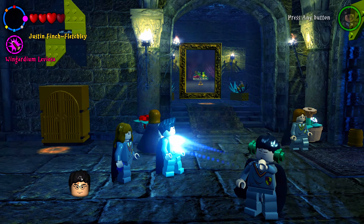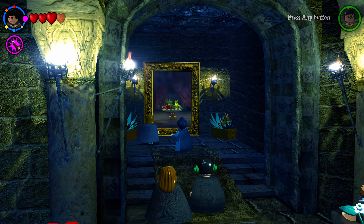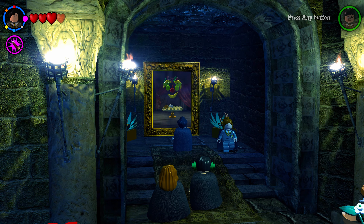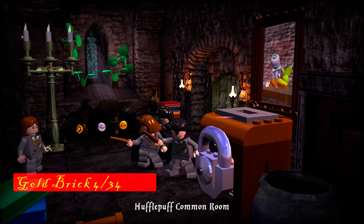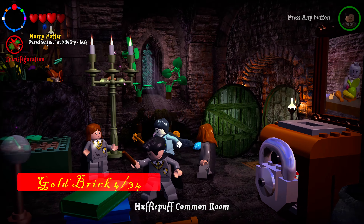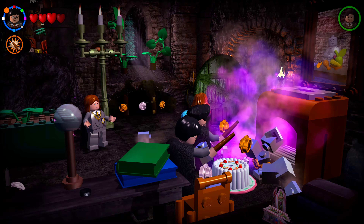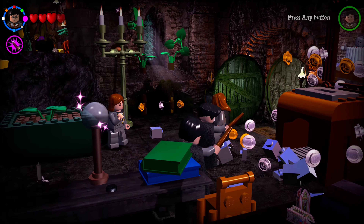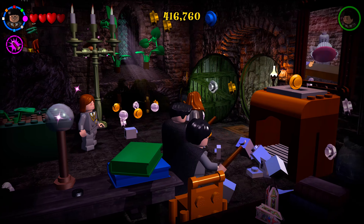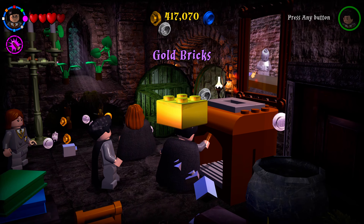Enter the Hufflepuff common room — use your Hufflepuff character to wave at the painting or it won't open. Inside, there's a silver lock right in front of you; use Reducto on it, then use Wingardium Leviosa to give a cake to the character in the painting, who will destroy it and give you your next golden brick.